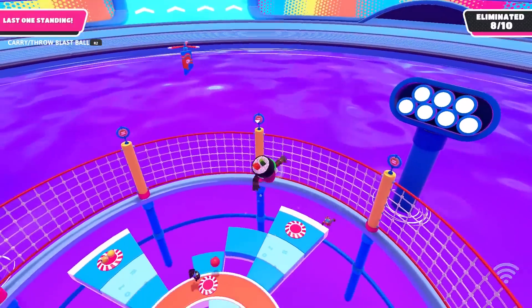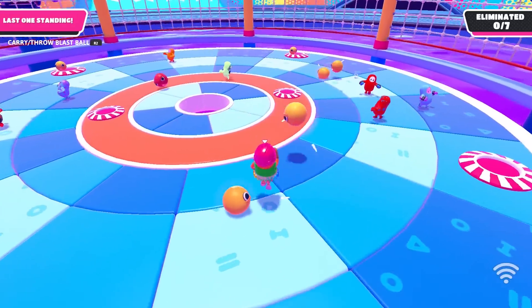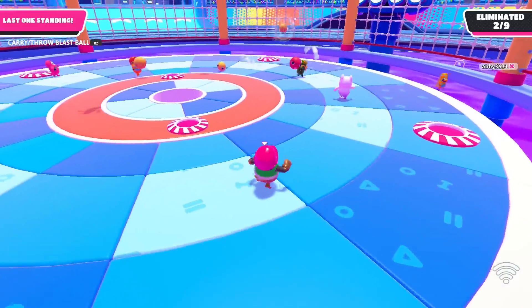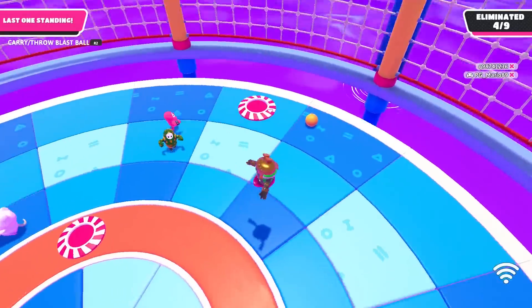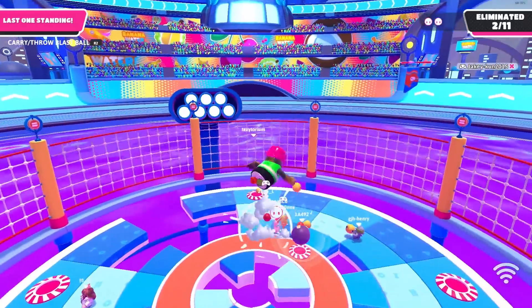Another thing that people don't do enough is that when a ball is about to approach them, instead of running away from the ball, run toward it and jump over it. Doing this will make it so the ball blasts you upwards only instead of sideways, which could save you from elimination.